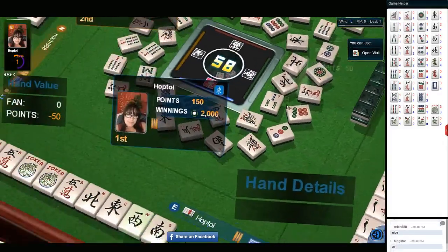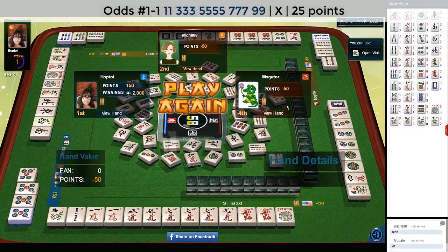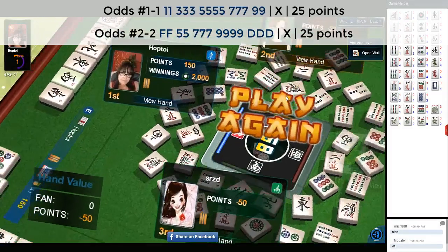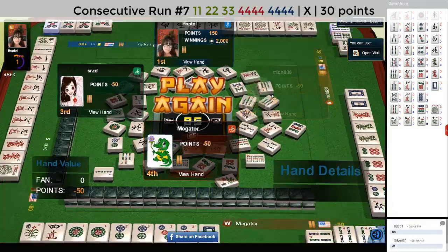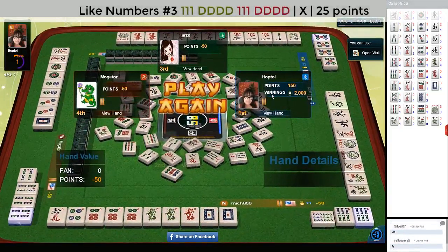Let's see what everybody else was playing. We have one, three, five, seven, nine in one suit likely. They might have been able to do five, seven, nine dragon — that's the second one down on the right. Maybe they're in between. Here we have one, two, three pairs with kongs of fours — they just needed to build up their four crack. And here it looks like we have an attempt at like numbers with sixes and dragons.